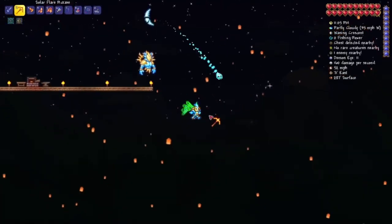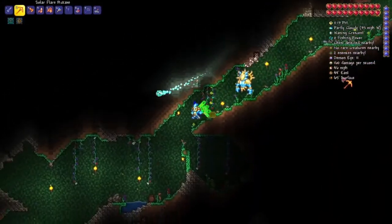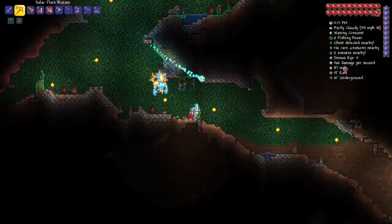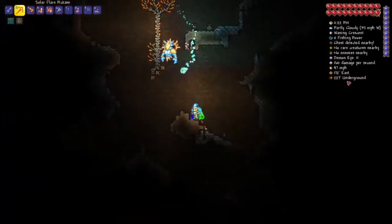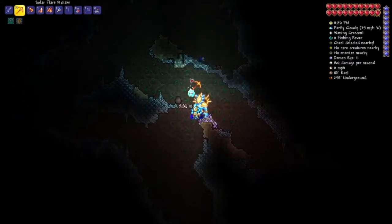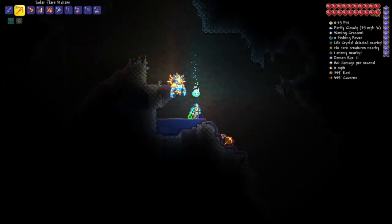Once you have the three chains, go underground to the cavern layer. I've got a cell phone so it will show me how deep I am. Right now I'm at the underground, and if I head deeper I should be able to get to the cavern layer. Alright, right now I'm at the cavern layer.